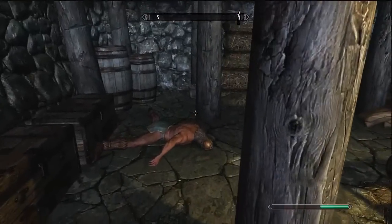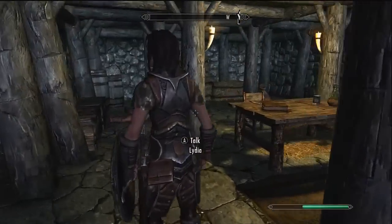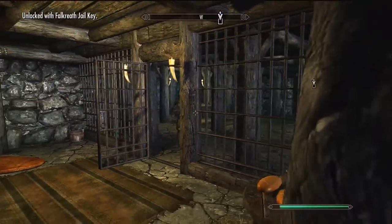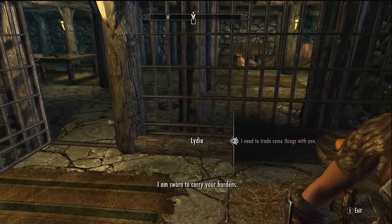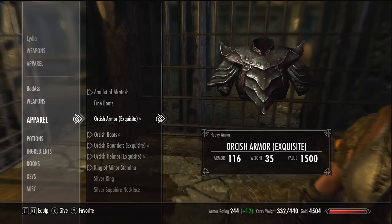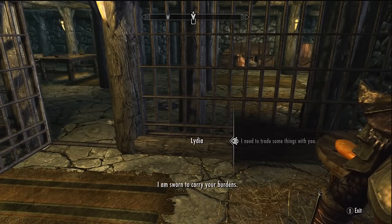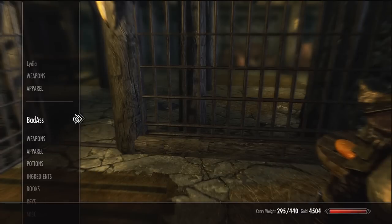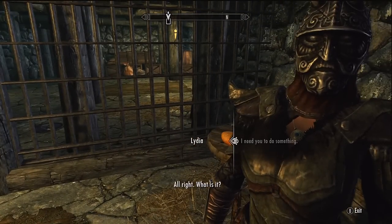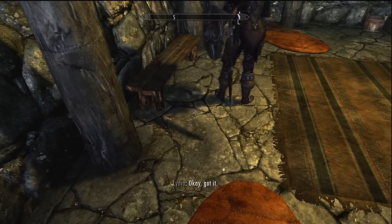There's going to be one guard down here — there's only one — so just kill him. I already killed him, so that's why I dragged him over here. Take his key. And you're going to want to make sure you have a companion — I should have mentioned that first. I've got Lydia. Open this door, get her in here, and trade some things with her. Make sure you have more than one pair of armor. Give her the boots, silver ring, and the necklace. You also need to give her the Falkreath jail key.